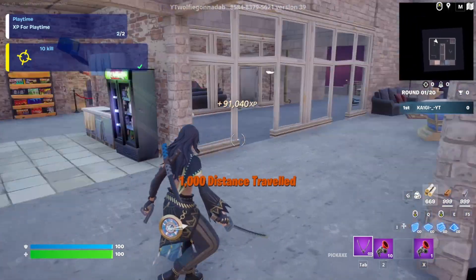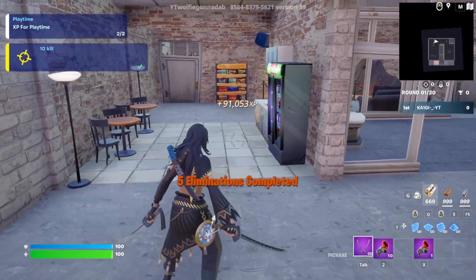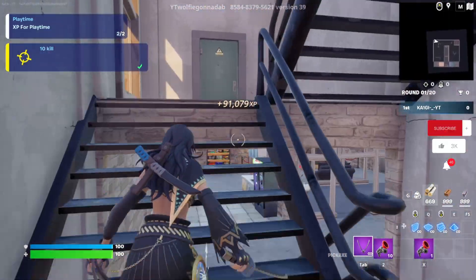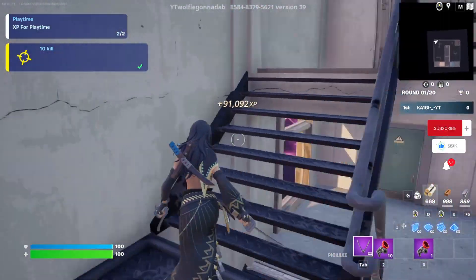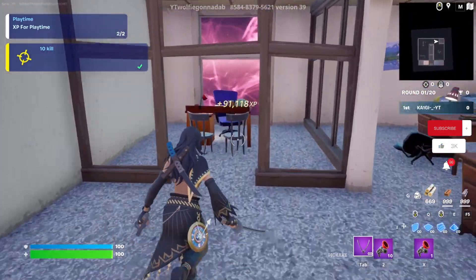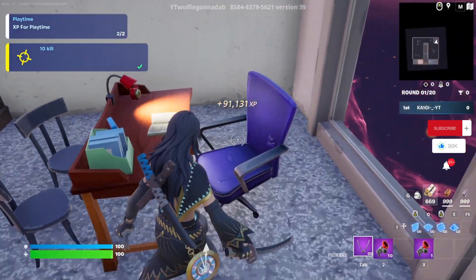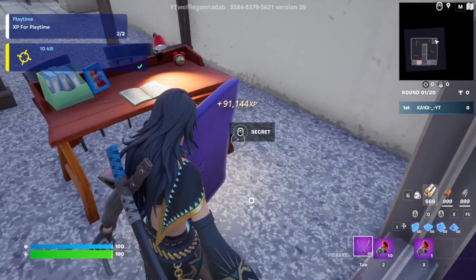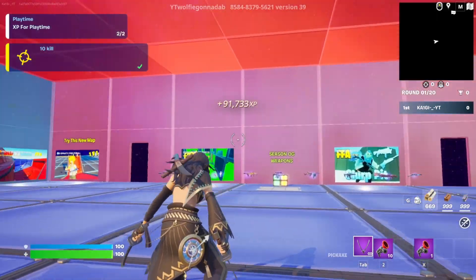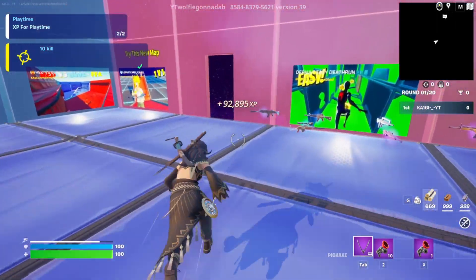A beautiful 91k right there guys — amazing! If you guys are still watching, why not drop a like, much appreciated. Once you're on this floor, continue to go up and up again. Open this door and go directly to the back — take a seat in the boss's chair because you're the boss. Behind it right here will be your next XP button. Once collected, it will spawn us back and continue to level us up with even more amazing XP.